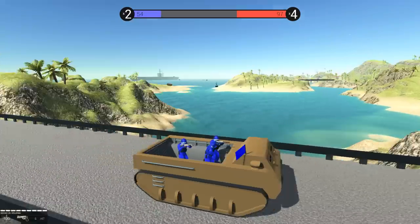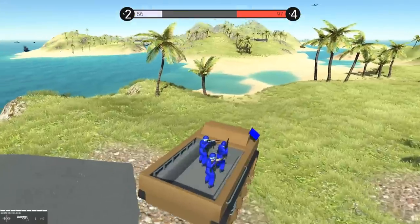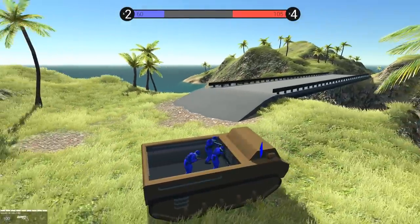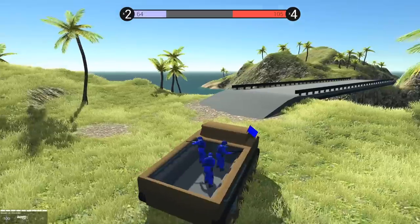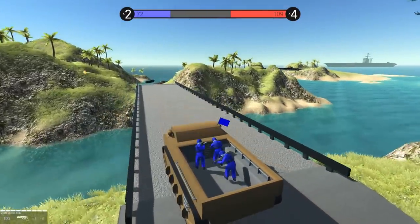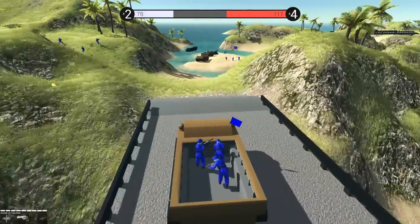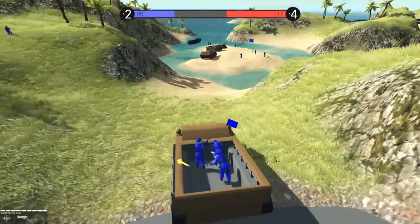Now, that actually brings up a great question — there's an enemy amphibious vehicle over there. So we've got to turn around and engage them. I cannot wait to try out these dynamite-tipped arrows. Red is kicking our butt with four capture points. I feel like we should not have gone with the Higgins boats.